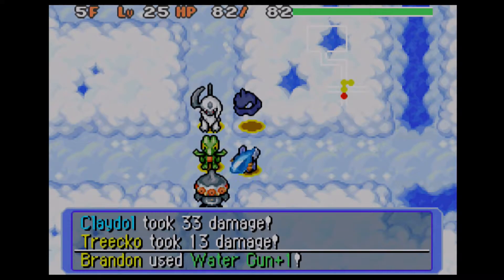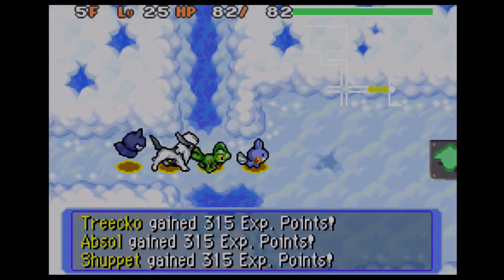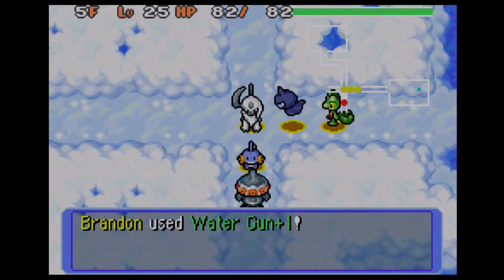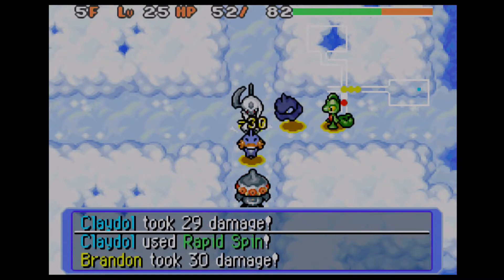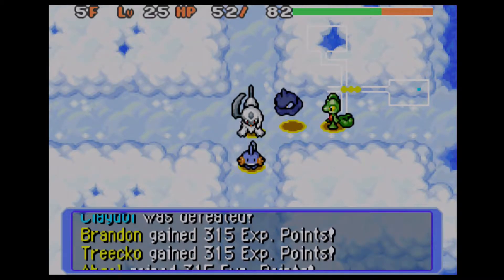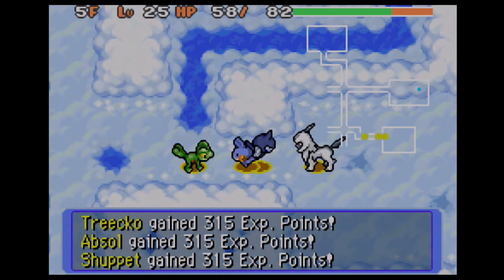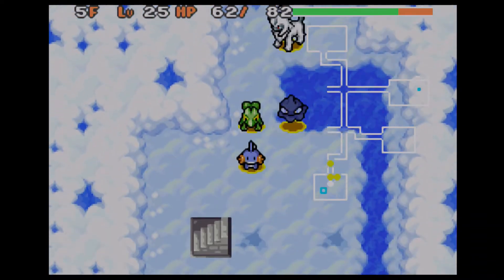Bad time to miss — every time is a bad time to miss now, because there are so many enemies that you do not want to have to fight longer than you have to. And look at that — Rapid Spin did 30 damage. That's ridiculous, because Rapid Spin is not a strong move. The stairs are this way. On to the sixth floor.